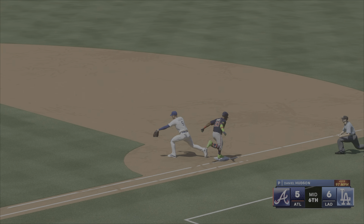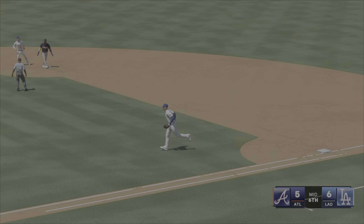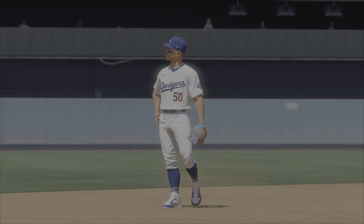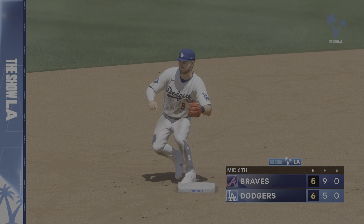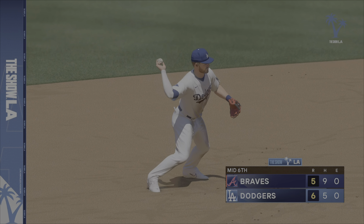Off-balance feed — there's one — double play! What a great way to kill the inning. They made it look easy, but it started with a nice feed to the second baseman from the shortstop. Perfect turn, and they're out of this jam.